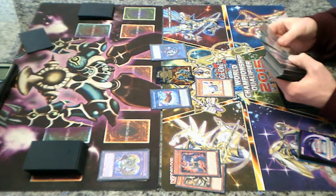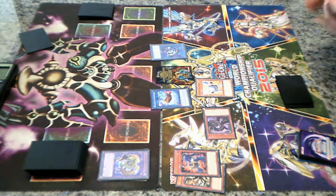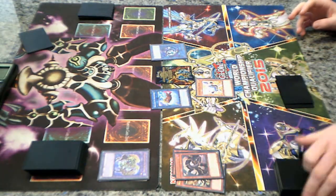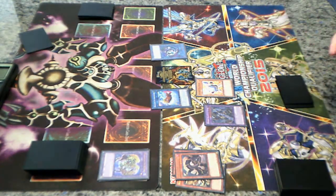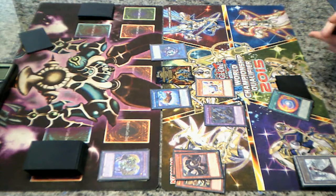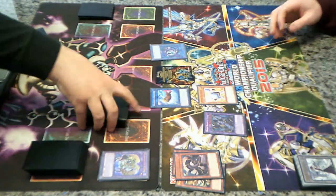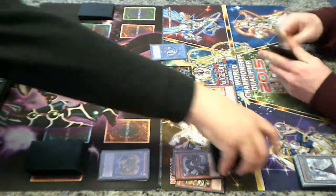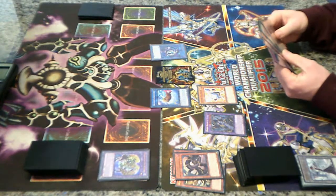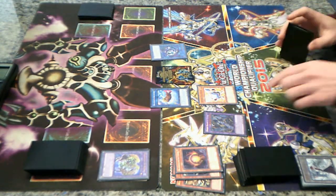I think it's a deck up on the set. Summon Thunder Dragon Dark. Should be Dark. Summon Colossus. Dark effects — search Fusion. It's like you've played against this deck before. Searching Thunder Dragon Fusion — this is really good though. Solar right there. Discard Matrix — get Colossus.